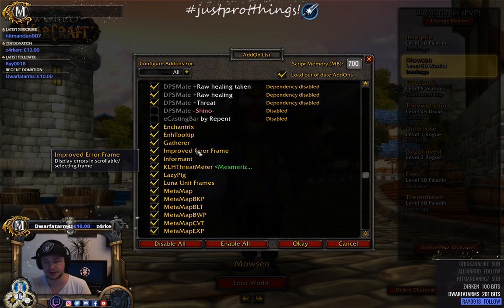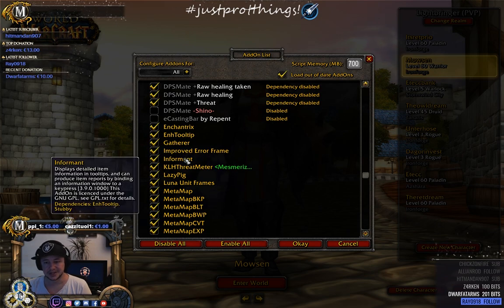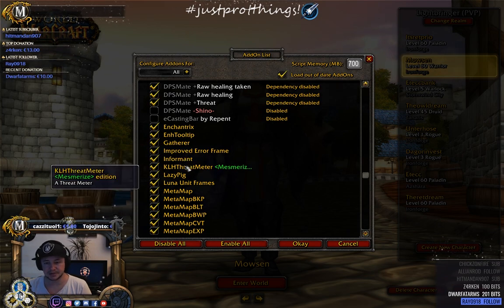Improved Error Frame is probably one of the more important ones. Whenever you get an error, instead of appearing in the center of your screen it gets moved to the top right corner near the minimap and bundled into a small thing you can barely see. This is really needed. Informant is also a data-type add-on.